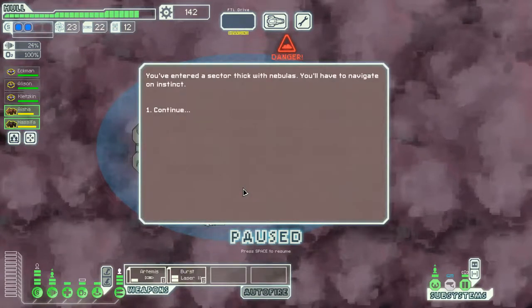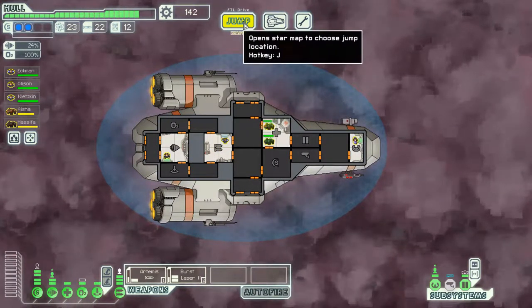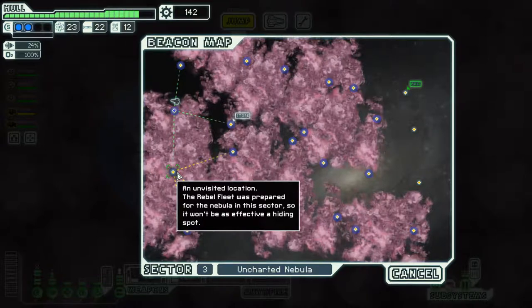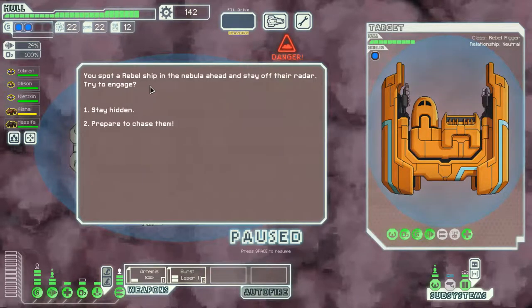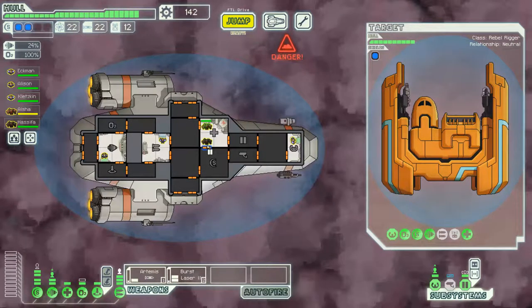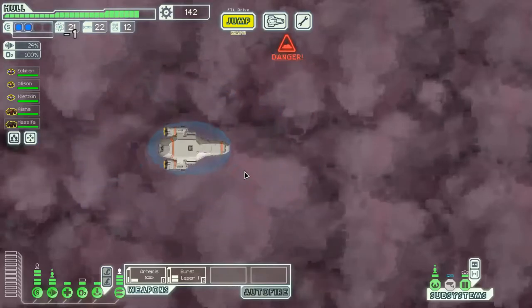We've entered a sector thick with nebulas - we'll have to navigate on instinct, which isn't good, but at least it will slow down the rebel fleet. We spot a rebel ship in the nebula but get disoriented and lose our bearings completely, having to take time to return to the beacon. It's likely the fleet has had time to advance closer. We move on and forget this fiasco.